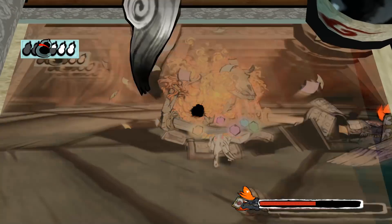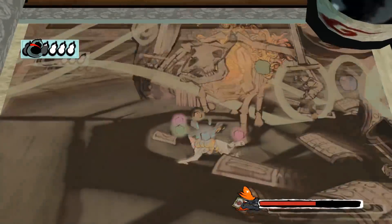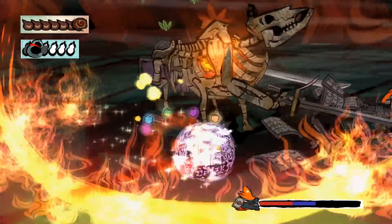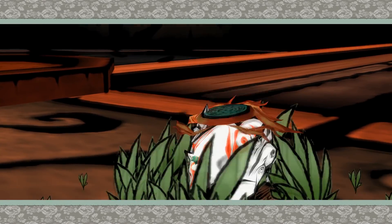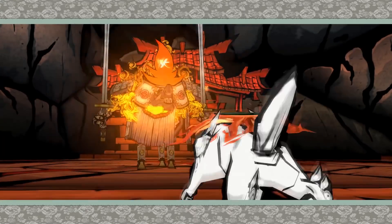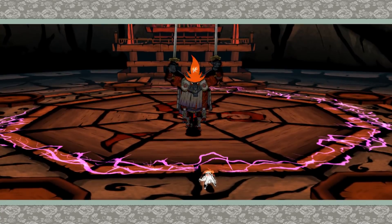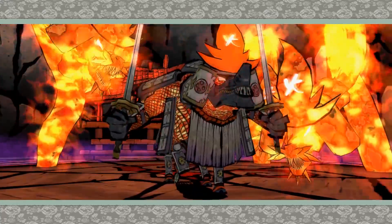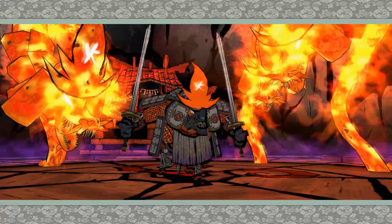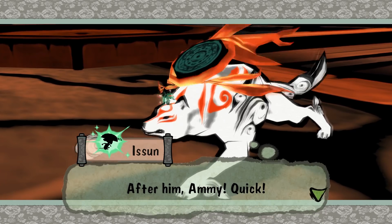There we go. Make sure you get that swirl. There you go. There we go. It's not terrible. Almost — there we go. Before the armor took. Oh, but is there a round two? That's the thing. Whoa. Orochi heads. Is he chickening out? After him, Ami! Quick! Susano!